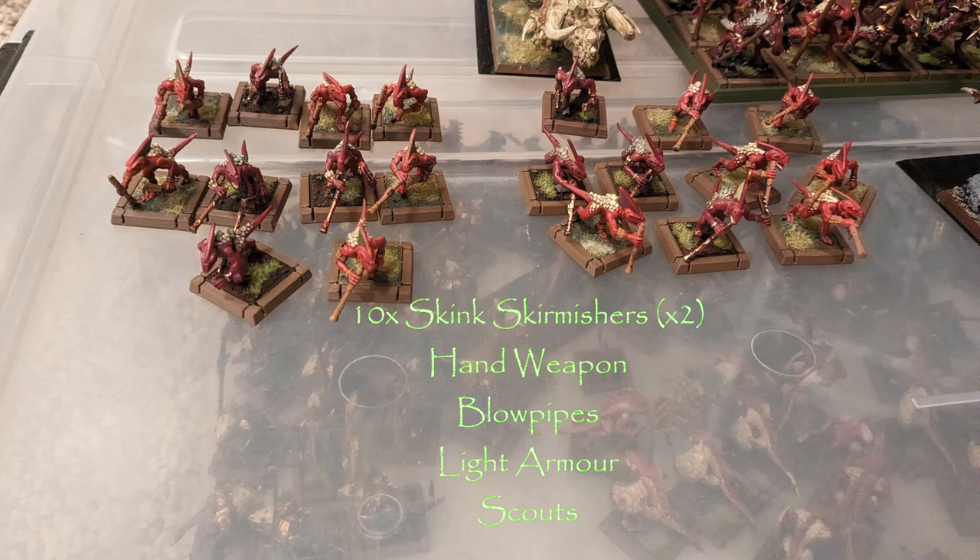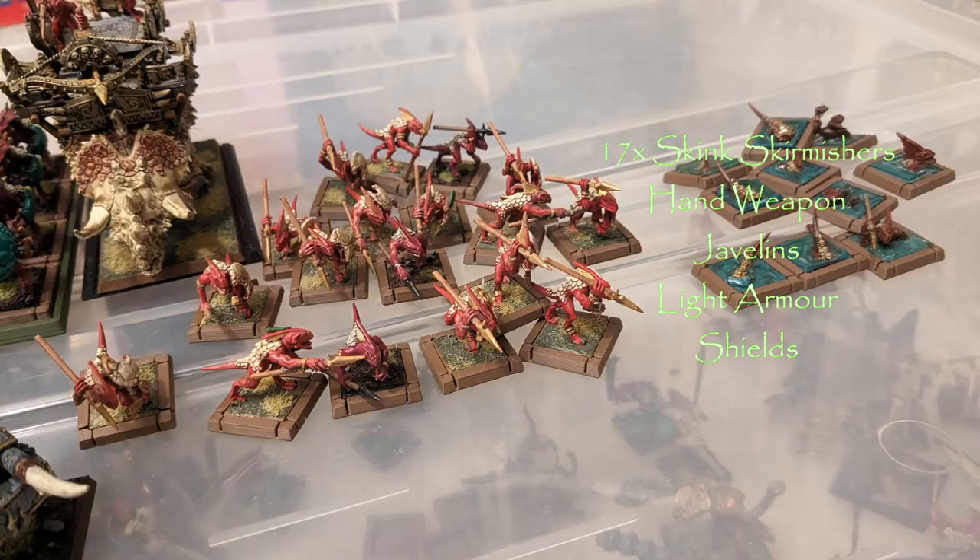Next, two units of 10 Skink Skirmishers, both kitted out exactly the same: blowpipes and Scouts. The plan is to send them after war machines, or if my opponent misdeployed their characters, use them to go after lone characters. With the weight of poisoned attacks I'm hoping to deal with stray wizards and things like that. I also have another unit of 17 Skink Skirmishers with javelins and no upgrades. The Saurus unit had a champion and standard.